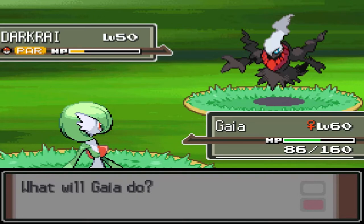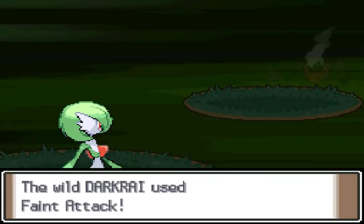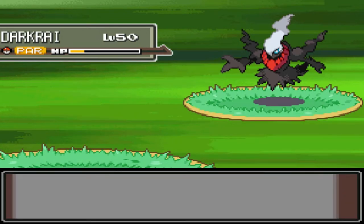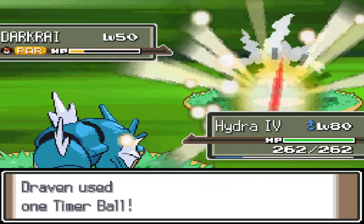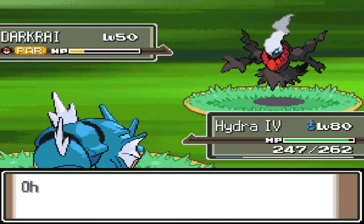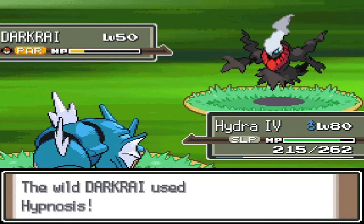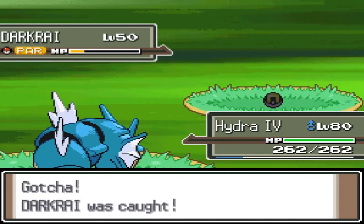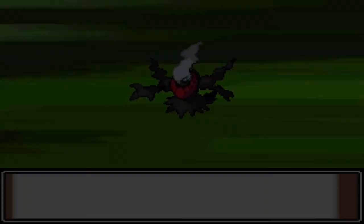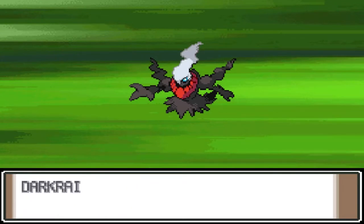There's that Faint Attack. Let's try a Timer Ball. This guy is not giving an inch — once it gets you in its Hypnosis, its Bad Dreams effect starts hitting you. Let's switch to Pokémon number four. It's going to take a while for Darkrai to actually beat me, so we'll keep throwing these Timer Balls. I have Master Balls but I'm not using them until we get to the ultimate Pokémon. Come on — damn it! This Darkrai will not be captured. Finally, we caught ourselves Darkrai! Let's get out of here.